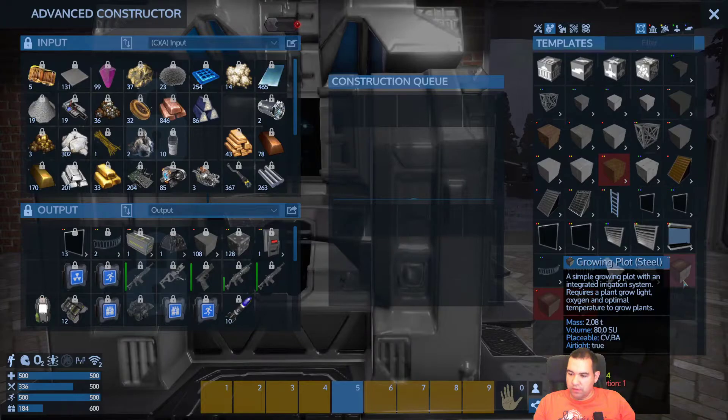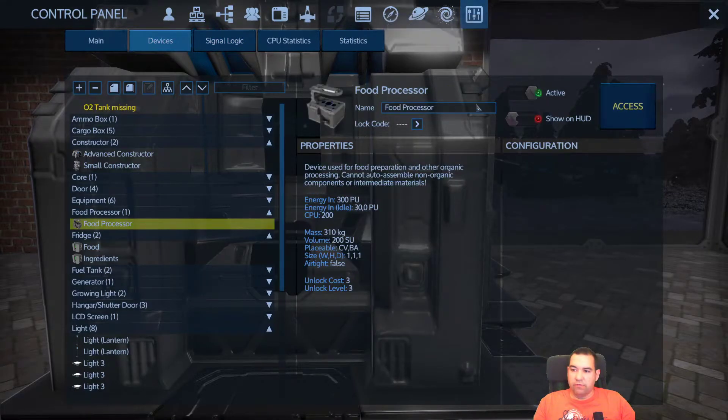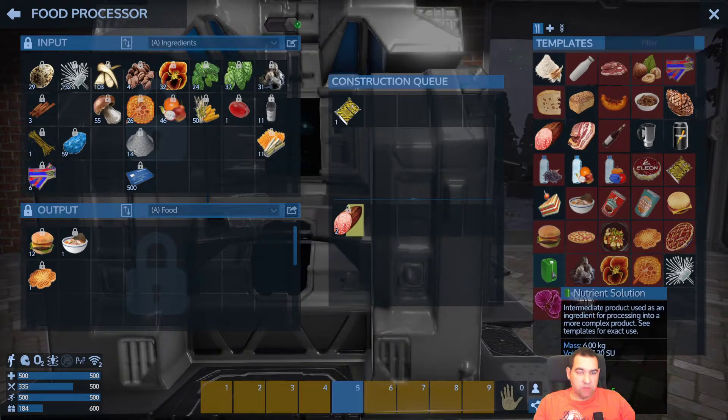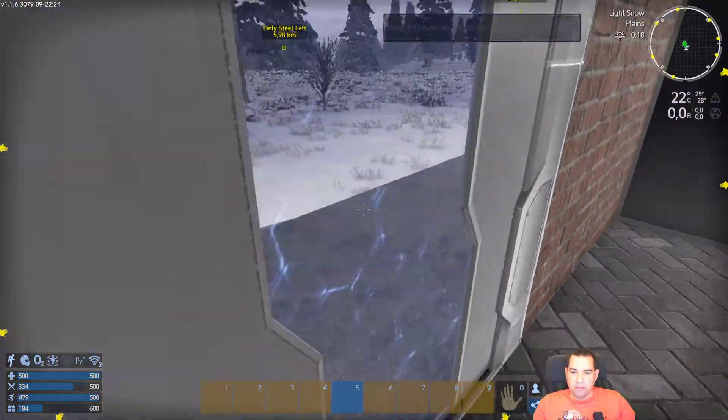Can we make grow plots? No, because we don't have nutrient solution. Get to our food processor, cancel that and make as much nutrient solution as you can — 20 at least. In the meantime, we're going to empty these guys.